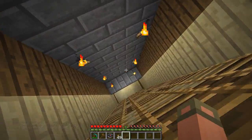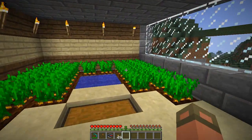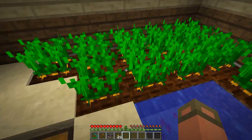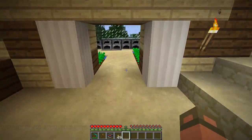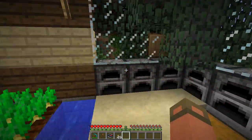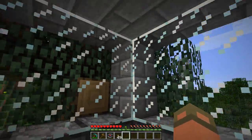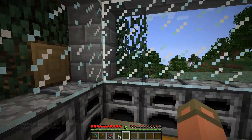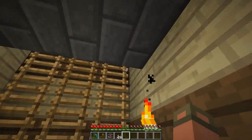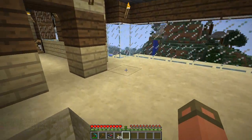It seems like there are two different ways to go through this house, so let's go down first. He has a mooshroom here — looks like people are just sharing mooshrooms on the server. There are some carrots and the far superior potatoes over here. Looks like a tree grew through his room so I'll just break those leaves for him. It's just the farm area down here, so let's head back up.